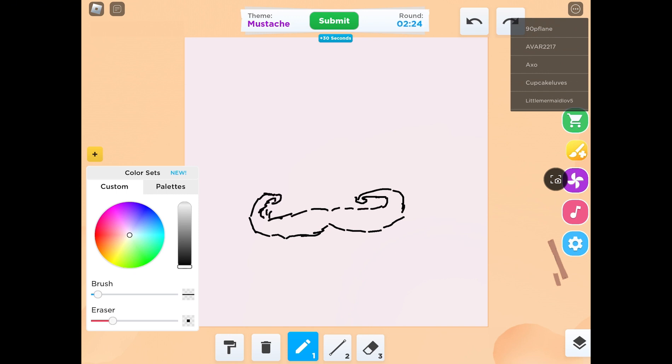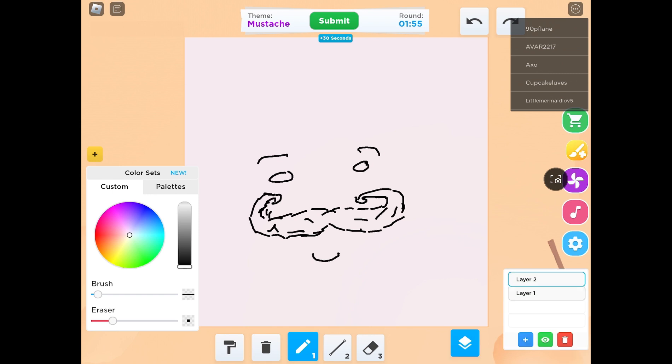Now that I'm starting to finish this mustache, I'm going to draw him a face because it looks way cuter. In a minute I'm gonna color it in. By the way, I am doing this as a voiceover because I screen record it and it doesn't pick up sound. So now I'm coloring it in gray.